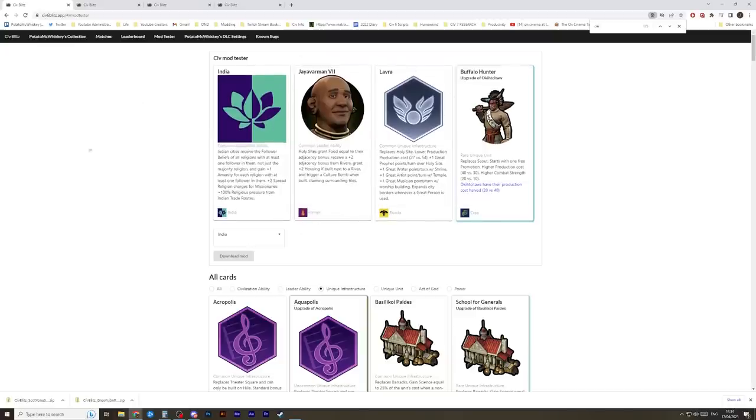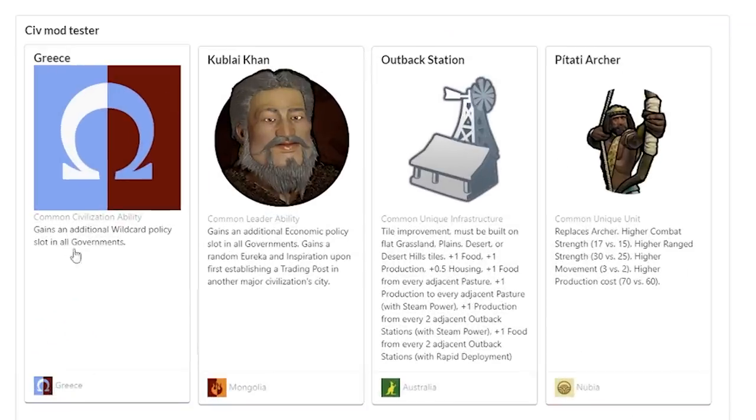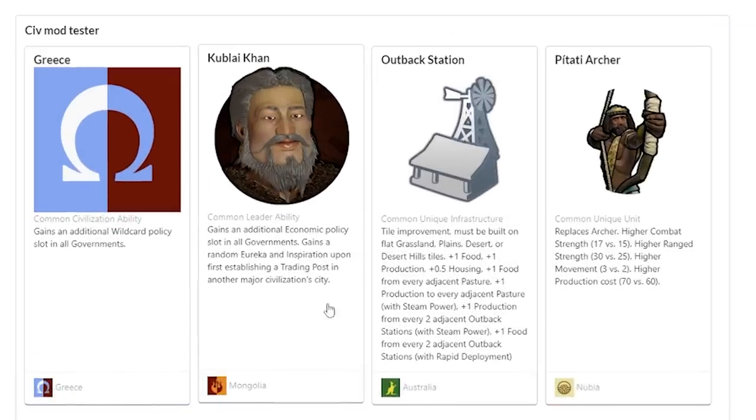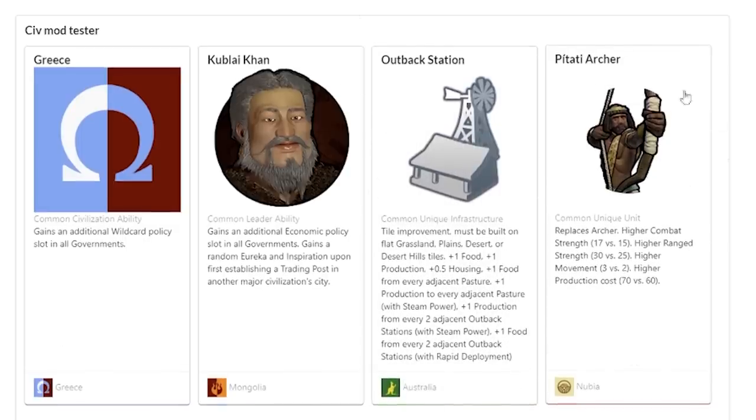I also built a couple of other themed civs. For example, this is a Kublai Khan the generalist — they get an extra wild card policy slot and an extra economic policy card slot in every government, and they gain a random eureka and inspiration upon first establishing a trading post in another major civilization. They get the Outback Station which turns flat tiles into useful tiles with plus 1 food, plus 1 production, half a point of housing, extra food from every pasture — allowing you to turn flat tiles into more useful stuff. And then they have the Batadi Archer as a strong early game unit to keep you alive.